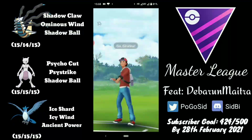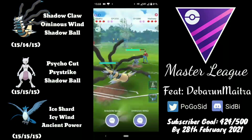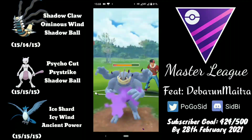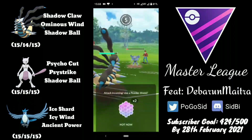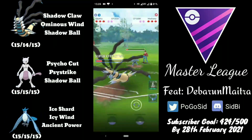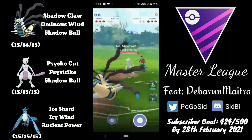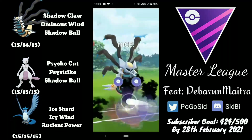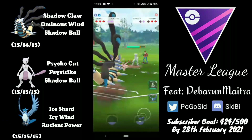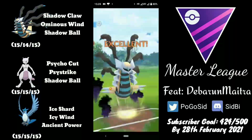Moving to the next match, picking up a positive lead. The opponent stays in surprisingly — maybe running Payback. Since they didn't shield early, it does turn out to be a Payback, but Payback doesn't even KO Giratina, which is very disappointing for the opponent. The opponent comes in with Mewtwo, and it's not looking good for them. Mewtwo will definitely invest a shield; he goes for Shadow Ball. He could have tried to bait there since Mewtwo was definitely going to shield, and then he goes for Ominous Wind.